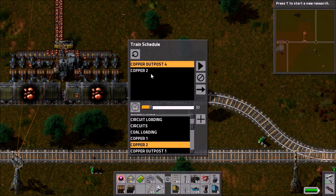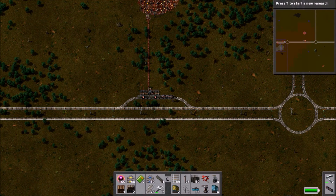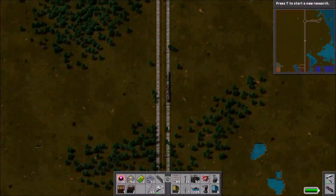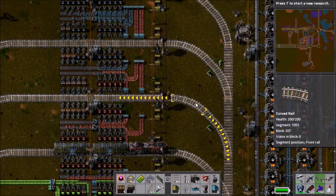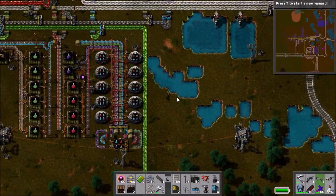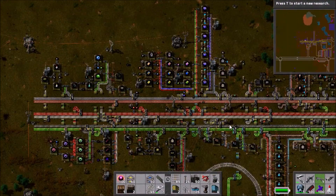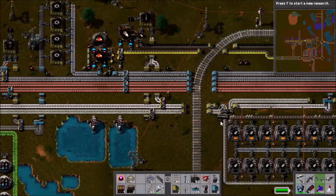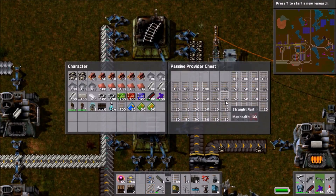The copper is being loaded now — the belt's nice and full. We set the train schedule: 30 seconds in Copper Outpost 4, then 15 seconds in Copper 2, since Copper 2 has twice the unloading rate of my outposts' loading rates. It sets off in a direction that surprised me — I expected it to go the other way. In other news, in update 0.11.17 the stack size of rails changed from 50 to 100, so the factory suddenly has twice as much work to do, which is why things are running at full pelt again.